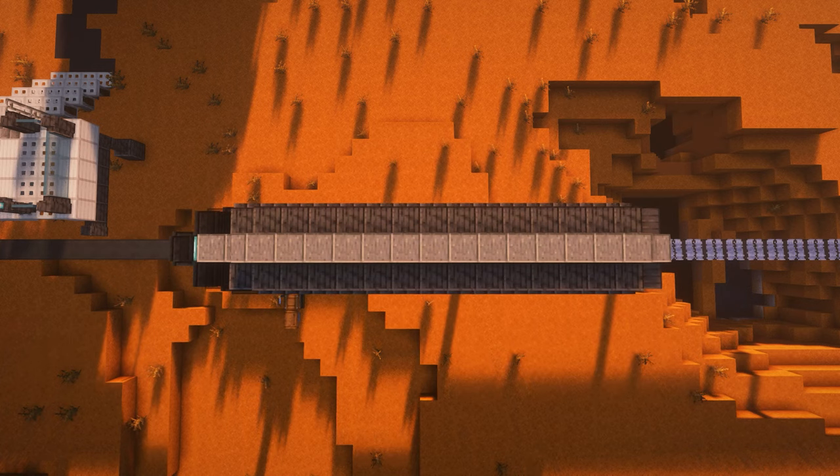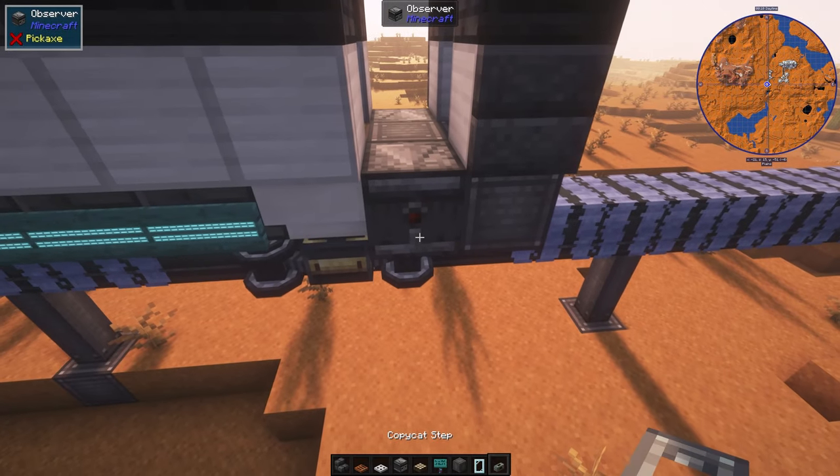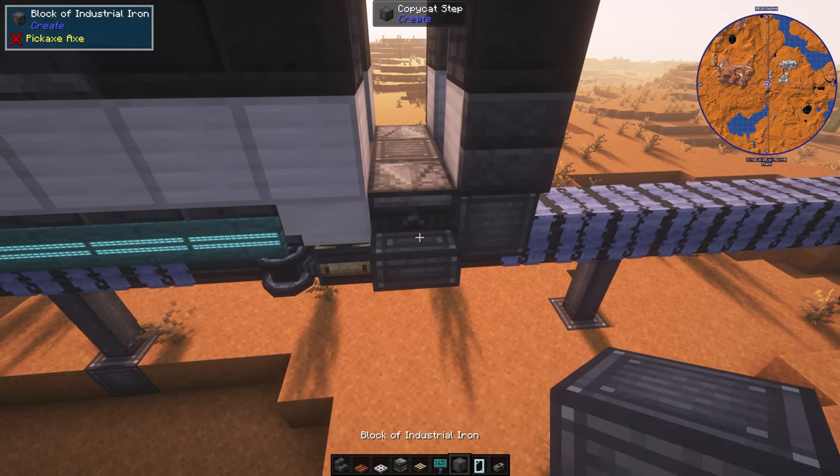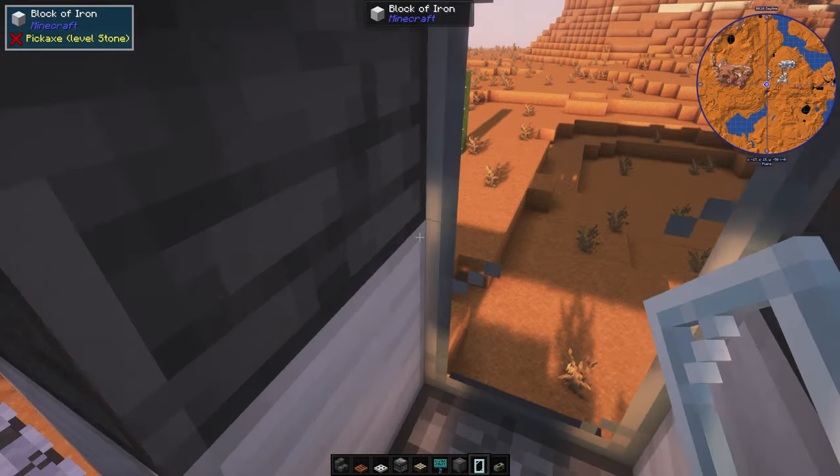Now a little bit more detail on the roof. We'll make a step here so it's easier to get on board, and place down a door.